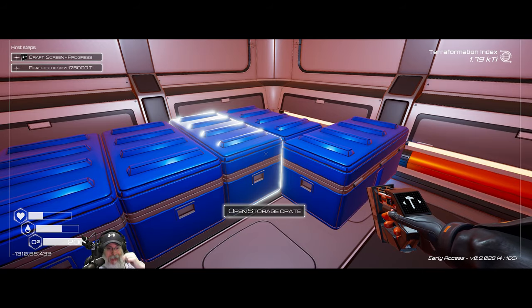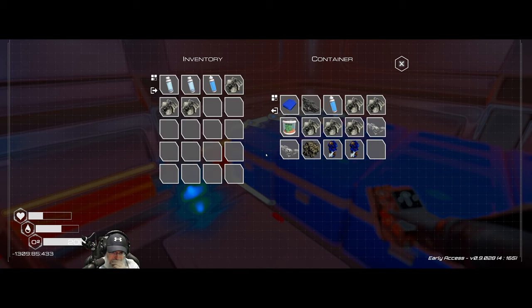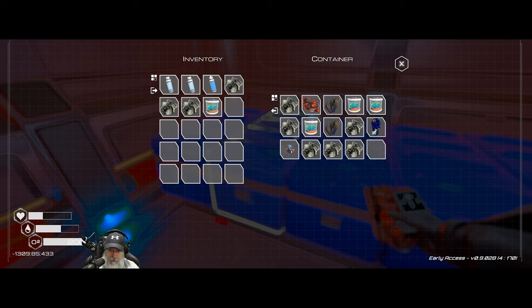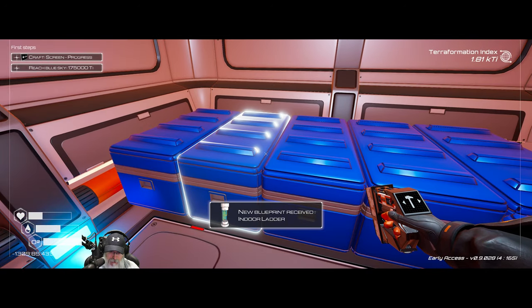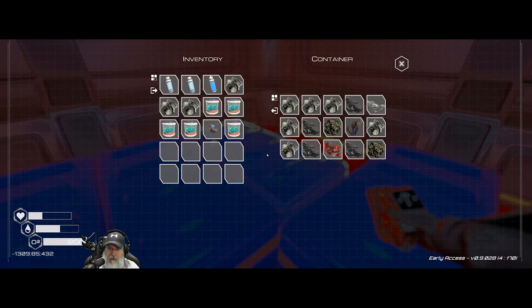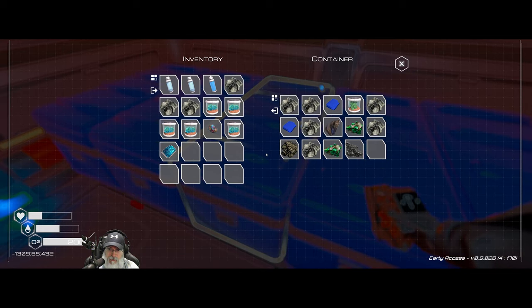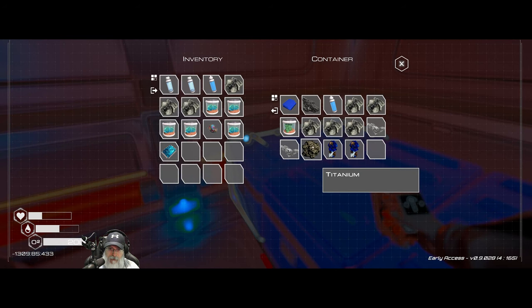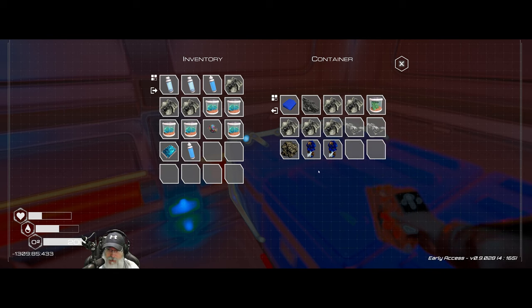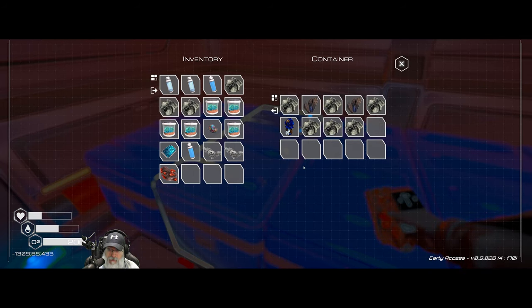Since we're going to be coming back to this vessel in the future, I'm going to leave this shack and everything here. The stuff itself we need to get back to base — it'll take multiple trips. We want the Pastera seeds, we'll take the super alloy, we'll take the extra water and the aluminum, and the iridium so we can make another heater.